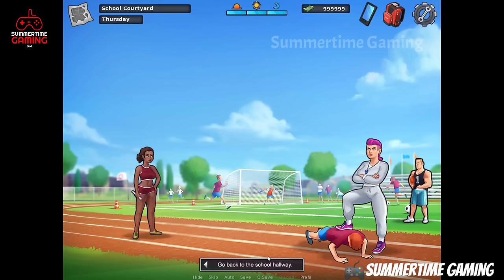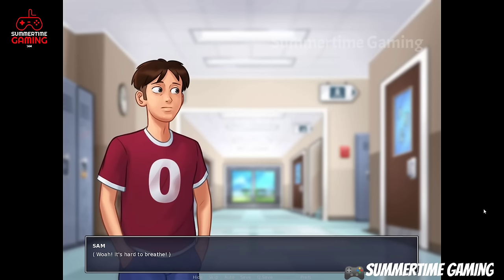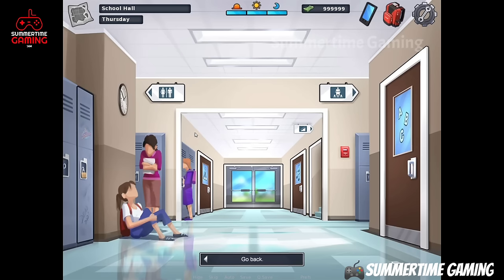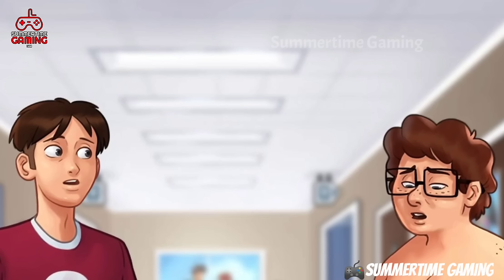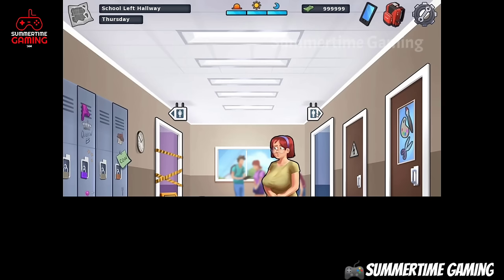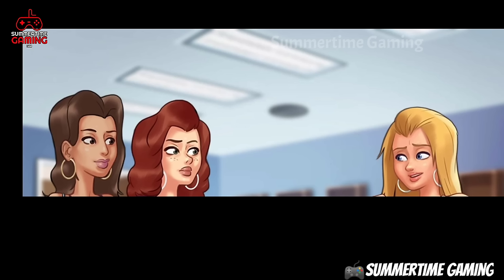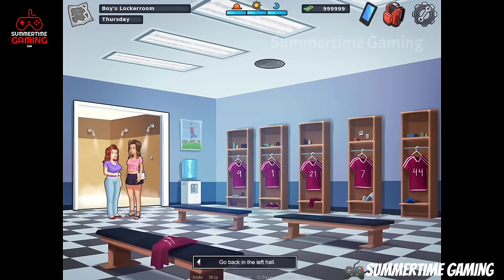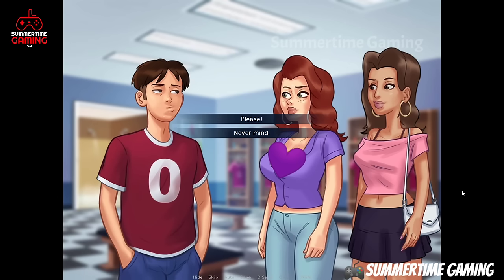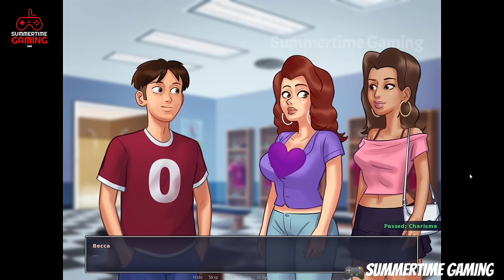After doing the exercise, we go back to school hallway. Since we are tired we have to get cleaned up, so we go to school left hallway. Here we see Eric, then we go to the boys locker room. We see Becca, Missy, and Roxy. We have to speak with Becca and Missy and convince them to let us inside the shower by saying please. If you have good charisma, this event will pass.